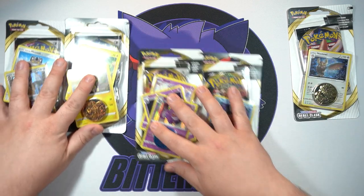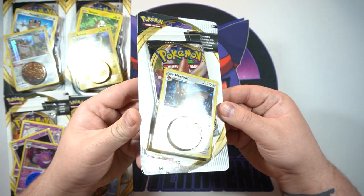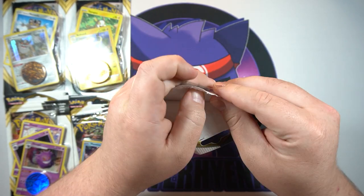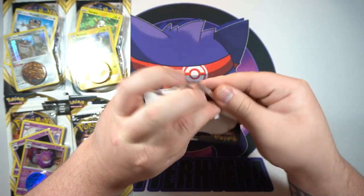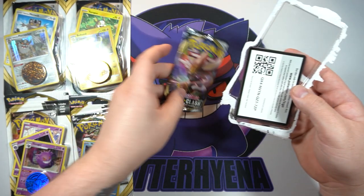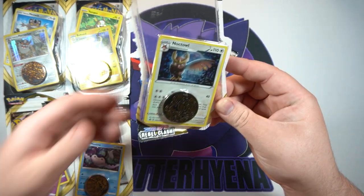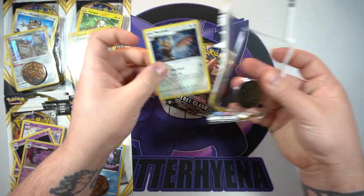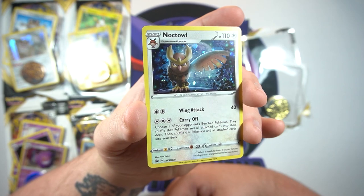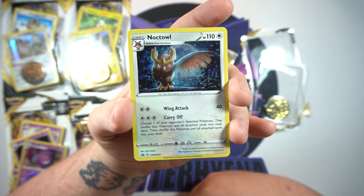We'll start with the main one — we've got Noctowl. This is the one you will see at any normal store, along with the Mantine one. These promo ones are the fancier ones. There's your code for that. There we go — Noctowl promo, very cool galaxy foil. I actually really like this card; I like the moon in the background. That is such a nice looking card.